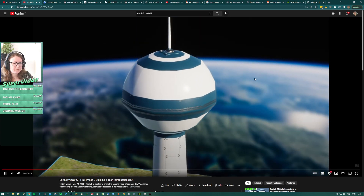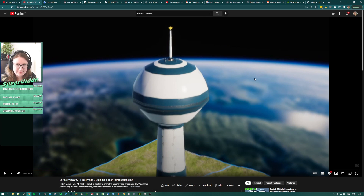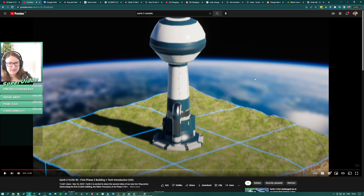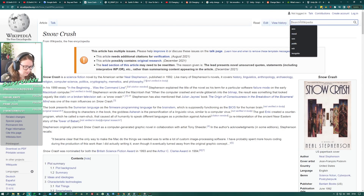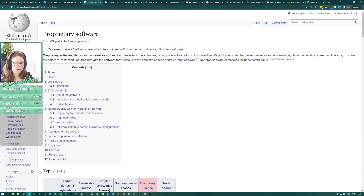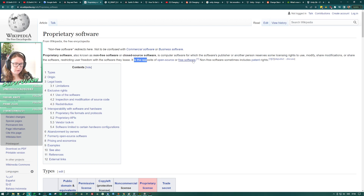Their technical team have been working on specialized proprietary technology — so remember that word: proprietary. Proprietary software, also known as non-free or closed-source software, is software where the publisher reserves licensing rights, restricting user freedom. It is the opposite of open or free software.